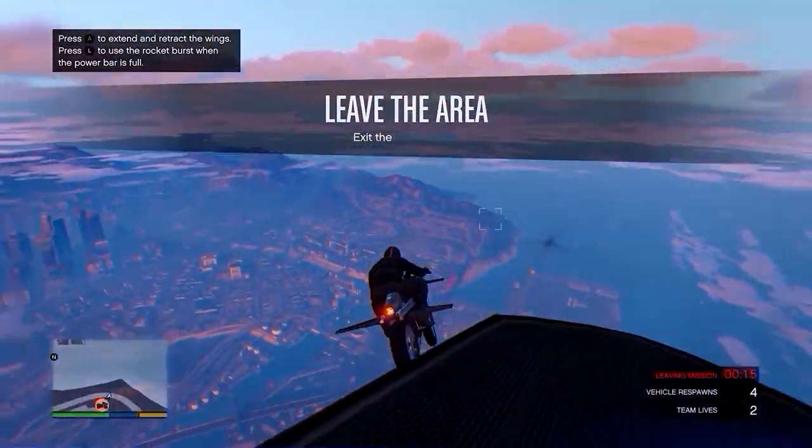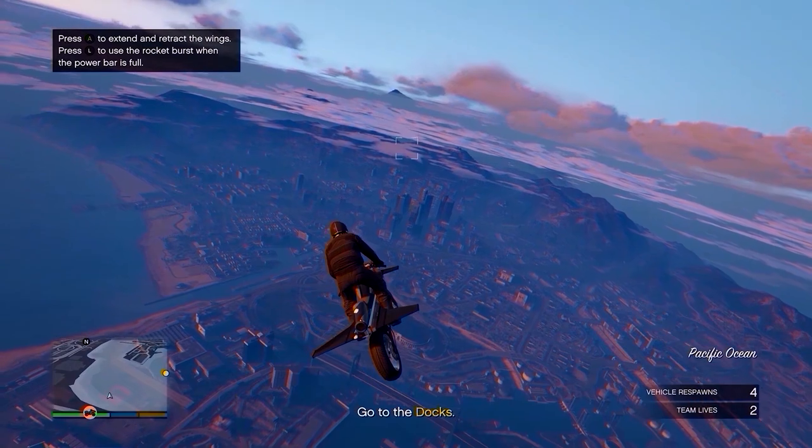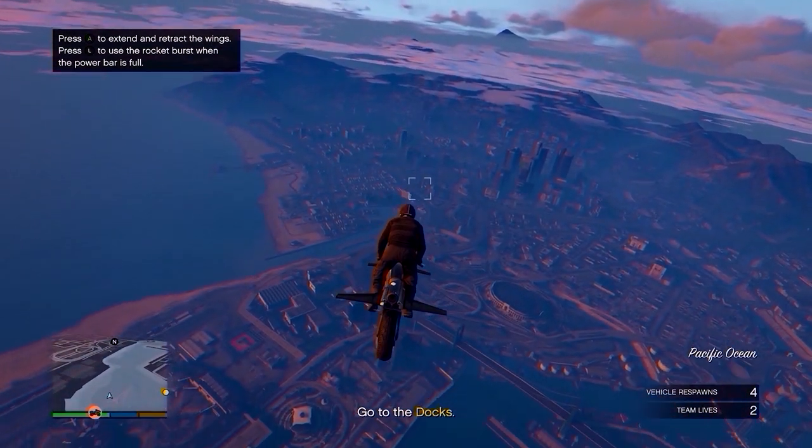You should spawn in with the black joggers on this outfit. You want to go and fly to one of your apartments — you'll need to know where they are as they don't show up on the minimap.